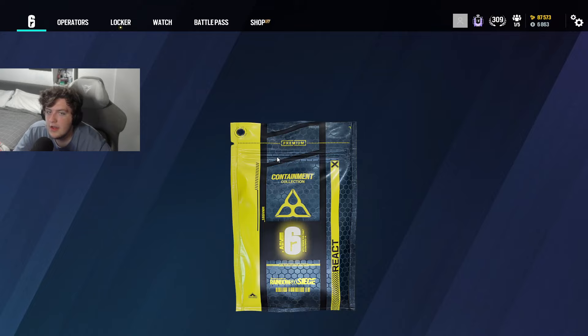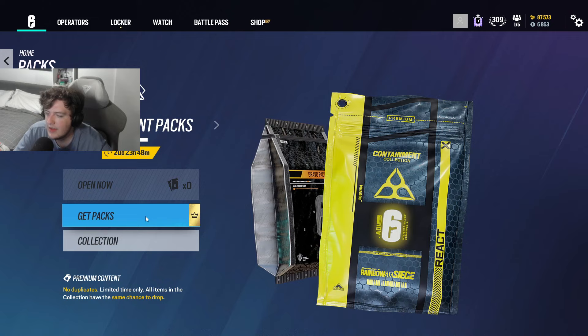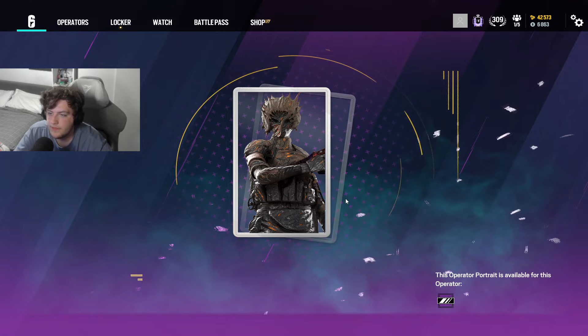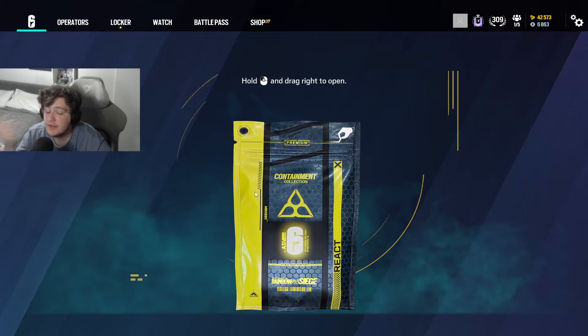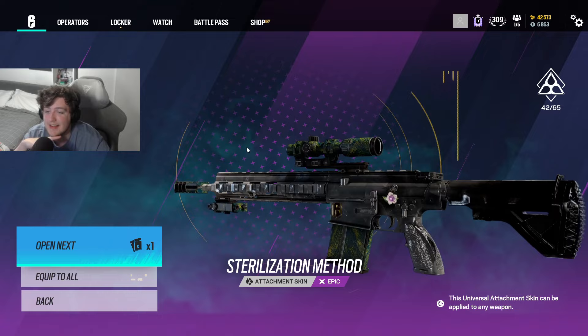I'll open up this pack and see what we get. Oh, we get the Habana uniform — that's really fun. I really want the Habana set, so I'll take the uniform. I've got around 80k credits, so I should be able to buy a decent amount. We'll buy four with my credits. Next pack gives the Mirror player card — probably won't be using that. Oh, and I get the universal skin — awesome! I was wondering if that was just for Jaeger, but no, I got the universal. That's the brand new universal, and its matching attachment skin as well.